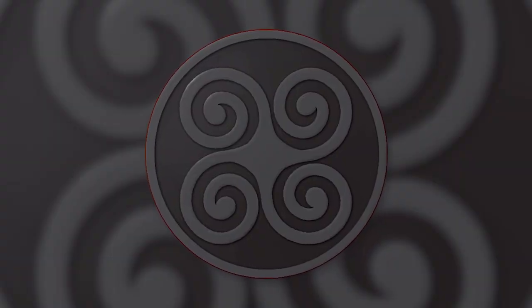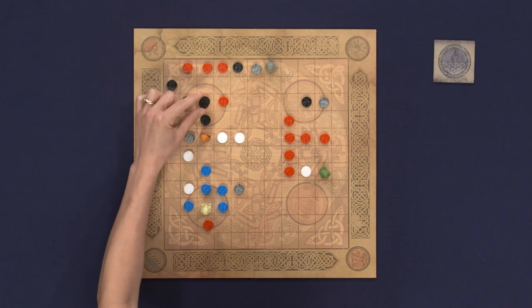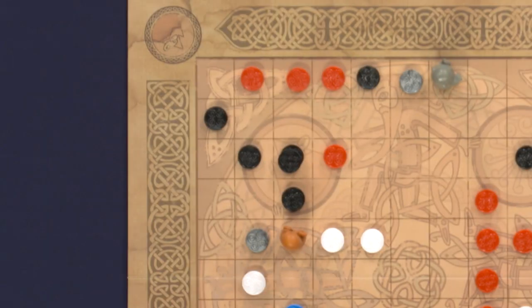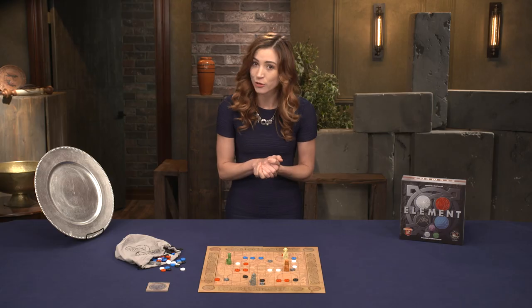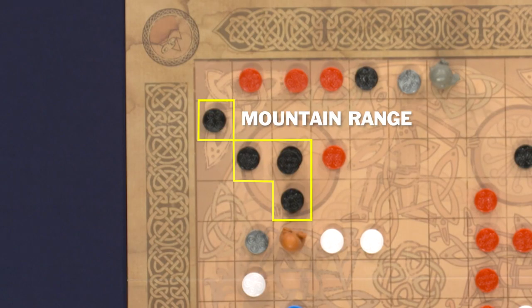Earth: these stones are placed normally. However, you can place a second earth stone atop another — that stack becomes a mountain and is immune to the rule of replacement for the remainder of the game. Additionally, any earth stones connected orthogonally or diagonally become a range and are also immune to the rule for the rest of the game.